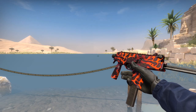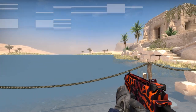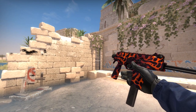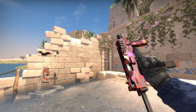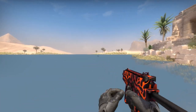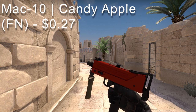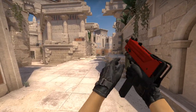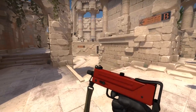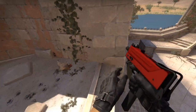Now moving on to SMGs — the MP9 Ruby Poison Dart goes for $0.93. The art is abstract with random squiggly lines, but it works really well, blending an orangish-red theme with black tones throughout the skin. We also have another Candy Apple skin, this time on the Mac-10 for just $0.27 in factory new. How crazy is that? Such a simplistic yet clean skin that works really well on the Mac-10 given its small form factor, really highlighting the red.